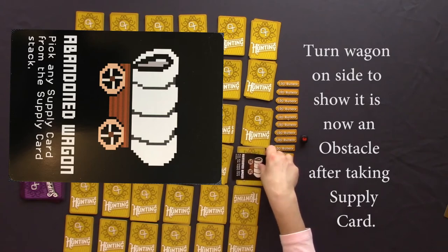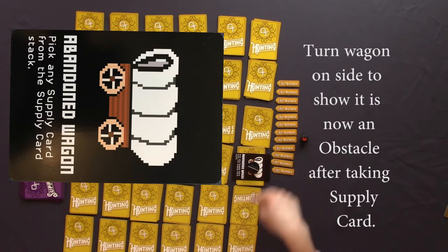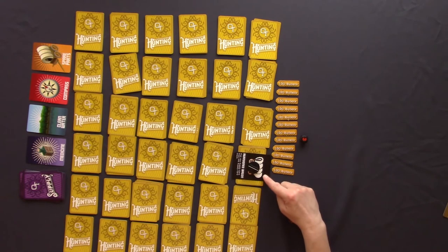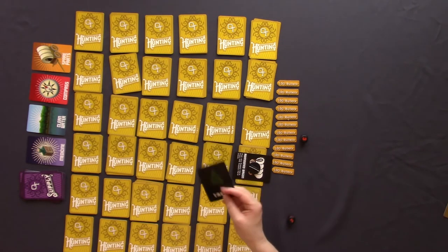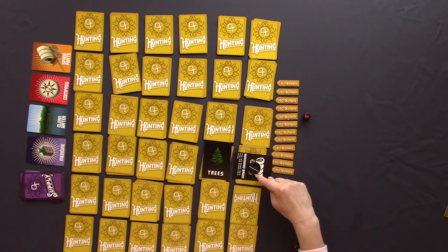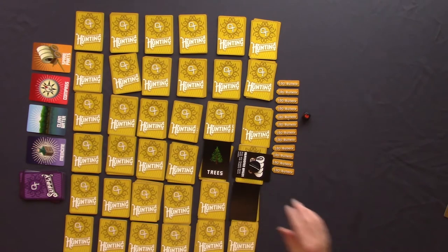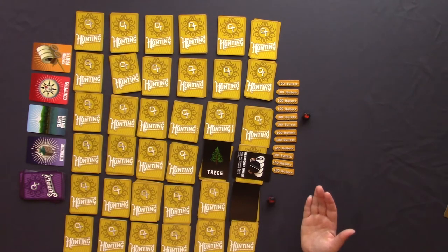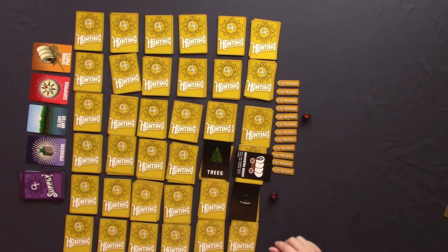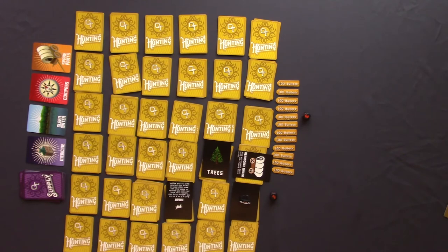Once you take a supply card from the wagon, it becomes an obstacle and you can't move through it. Had you not taken the supply card, you could have passed through it — it would just be like a piece in the trail. But once you take the supply card, it's now an obstacle. Turning over another card reveals a tree — another obstacle. Continuing our turns, the next card is a blank. Then rolling again, we move and reveal a rabbit card.